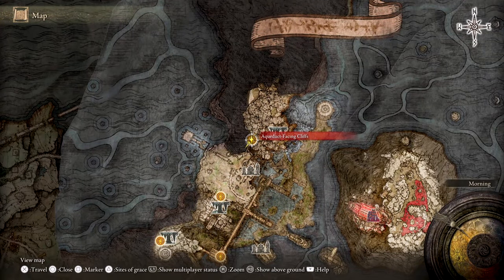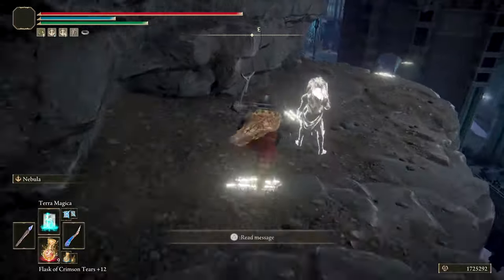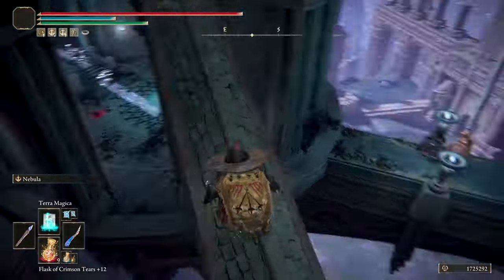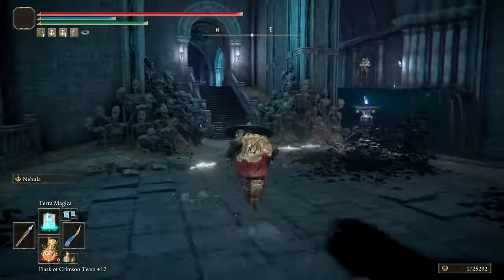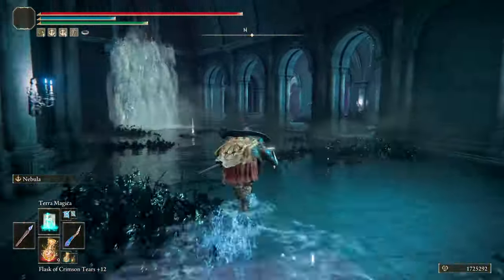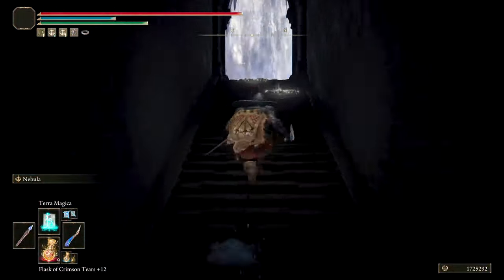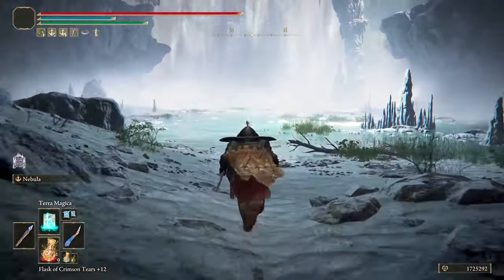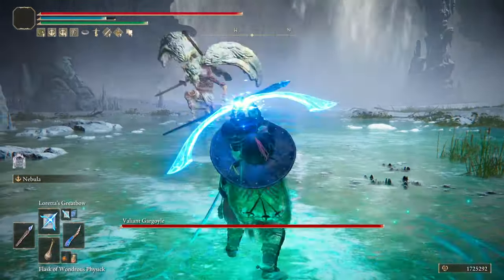After the Aqueduct Facing Cliff Site of Grace, follow this route and watch out for enemies inside the temple, then get to the second boss in that waterfall lake area. In here you have to defeat two gargoyles.